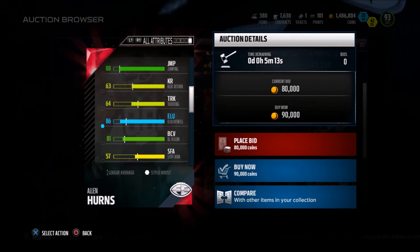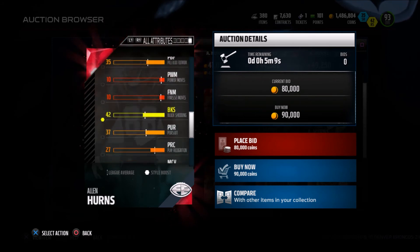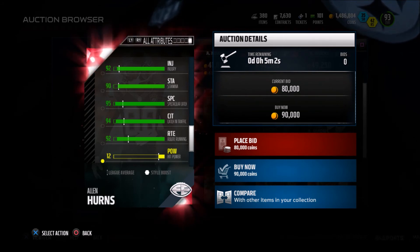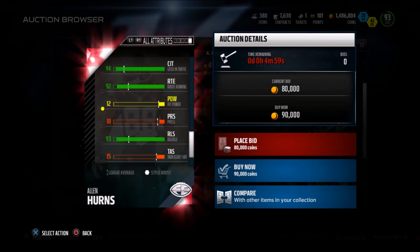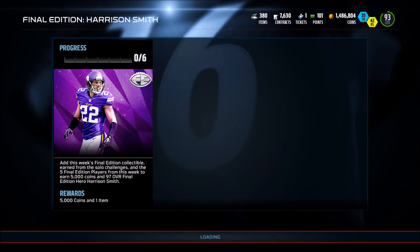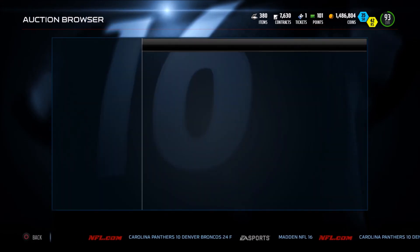They gave him 56 run block so he's not really going to block well, but he has 90 juke move. The only downside for me personally is his stamina — I don't like players with low stamina though I make exceptions sometimes. The Shefter Star Alan Hearns played well so I'm sure this card will do just fine if you pick him up.